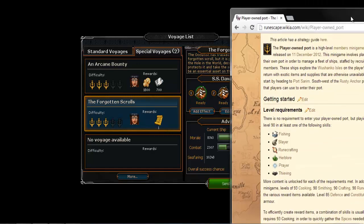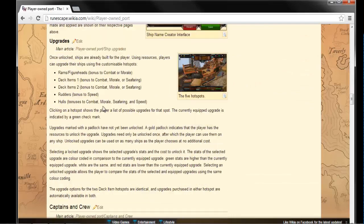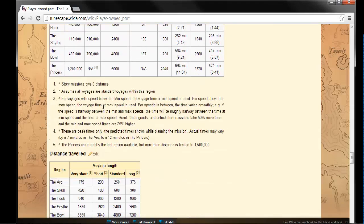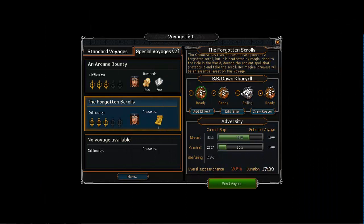I'll link in the description an RS Wiki page which has the level requirements and adventurer names. I'll put a link in the description because it's quite useful to look through — you can see what types of adventurers there are and the relevant required skills. For now, we'll just look over the trade goods resources.